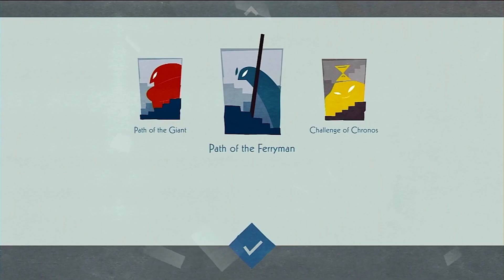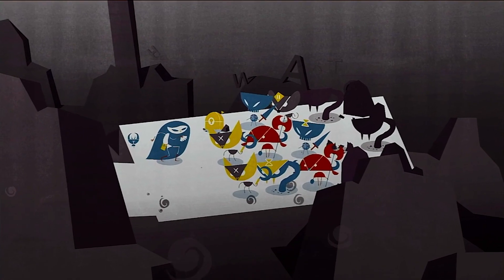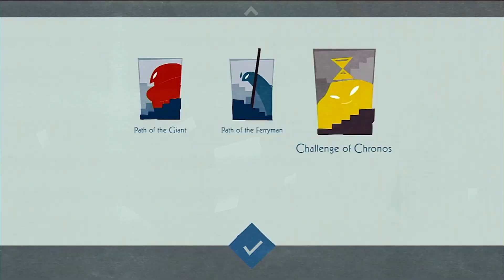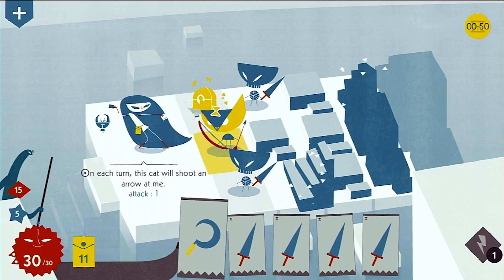Firstly you have Path of the Ferryman, which features a ton of new enemy types and sees Iris venturing down to face the Ferryman. Secondly you have Challenge of Chronos, where you have to complete floors as fast as possible to add additional seconds to a timer ticking down in the top left corner of the screen.